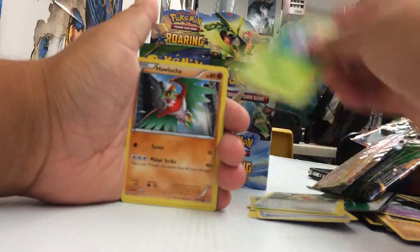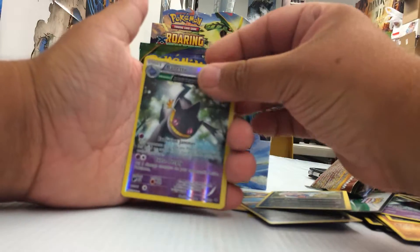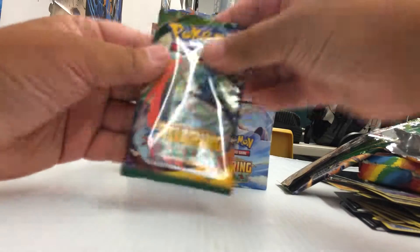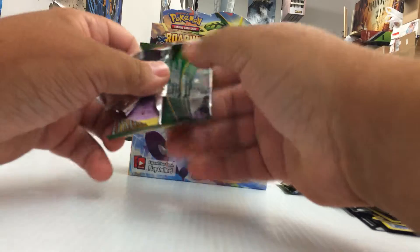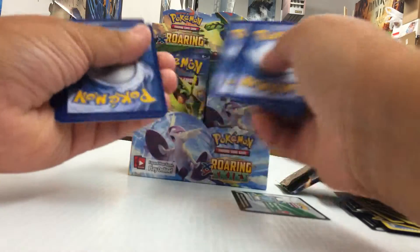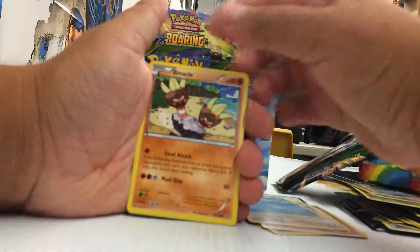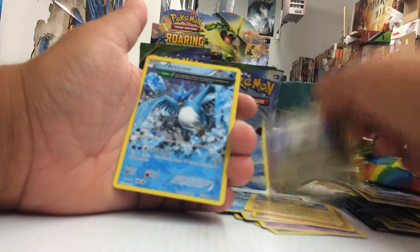Tropius, Meowth, Cascoon, Malamar, Dratini, Inkay, Banette which is a rare Reverse. And our rare is a Holo Dragon Lair, so that's the Force Bowl Lair. Set that off to the side. Gallade Pack. Switch, Dragon Lair, Gallade Spirit Link, Shuppet, Surskit, Wingull, Binacle, Pikachu, Shedinja, Reverse which is just a common, and the rare is an Articuno.